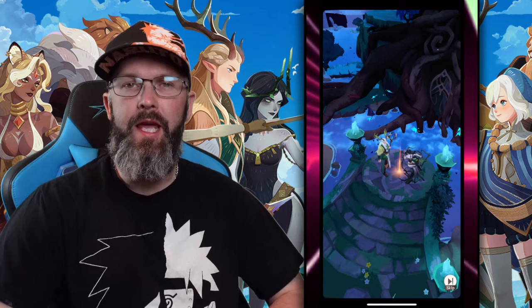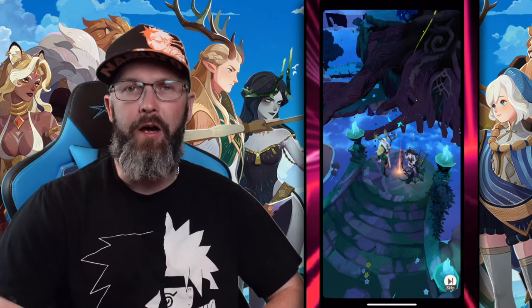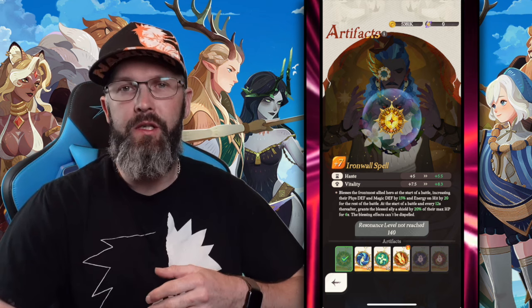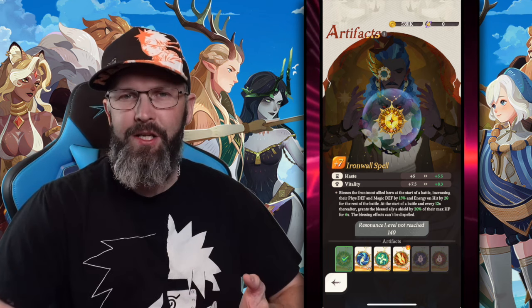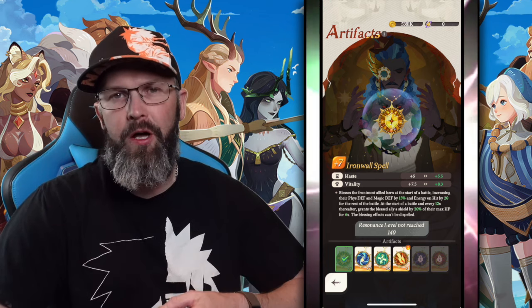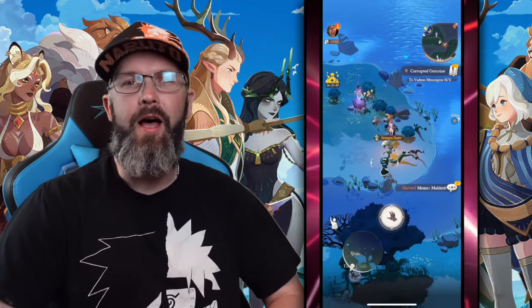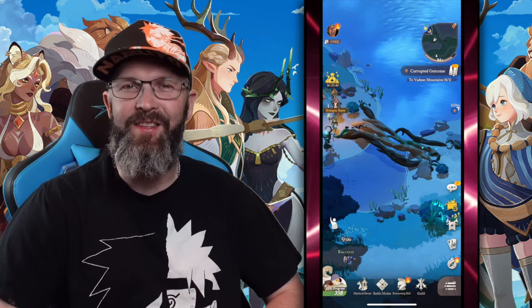And then you'll have another battle with Cessia again. This will be another short battle here. And then this is where you'll be grabbing the artifact Iron Wall Echo. This is one where whichever hero you put all the way towards the front of your line is going to get some magical defense, physical defense, and a couple other buffs too. But immediately from here, you can run over and unlock that bridge that you've been so helplessly trying to get through.